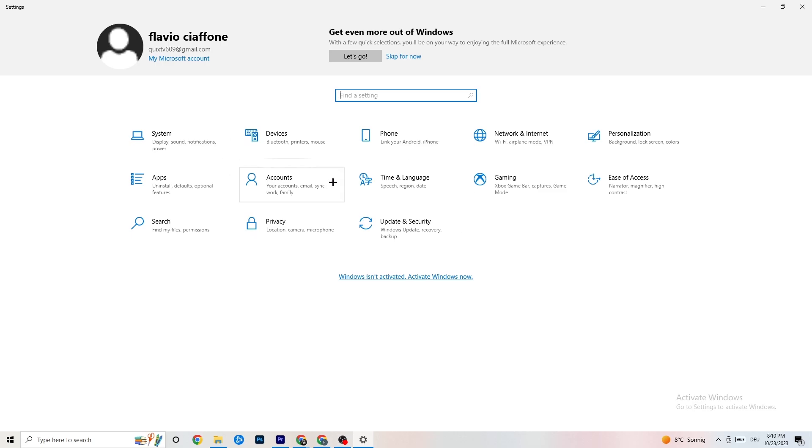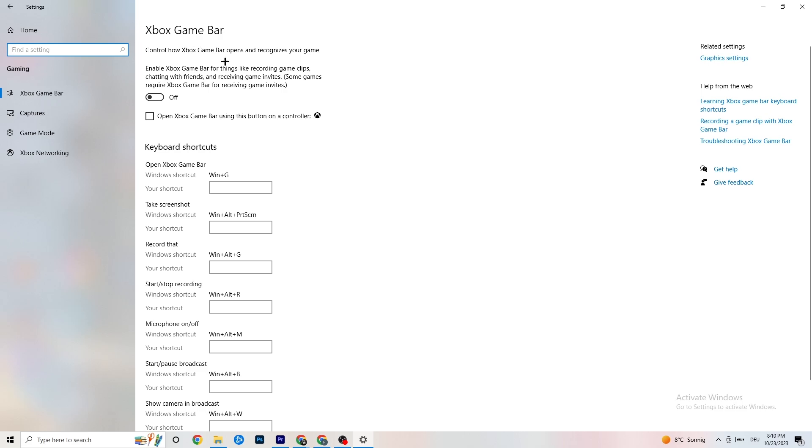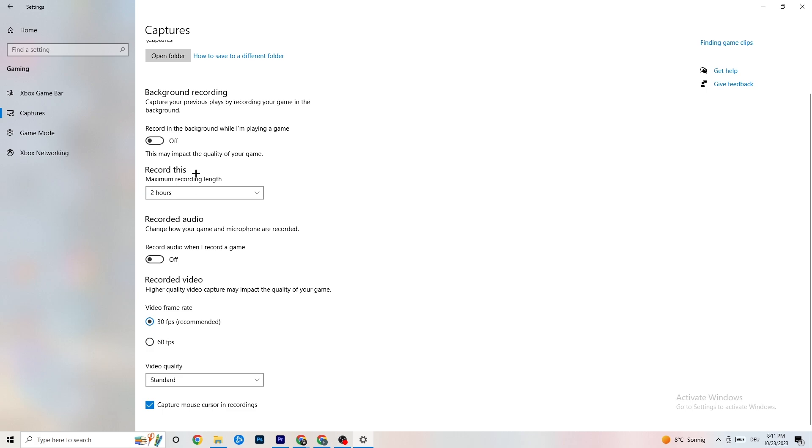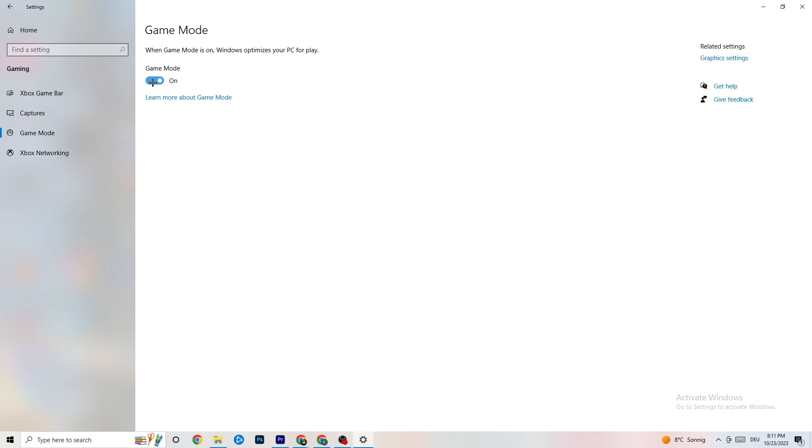Click onto 'Gaming' in Settings. You'll see Xbox Game Bar — turn this off, you don't need it and it will drain performance. Go to 'Captures' and turn that off as well, because background recording can cause crashes mid-game or prevent the game from starting. Hit 'Game Mode' — for some people it works better on, for others off, so just try it out.